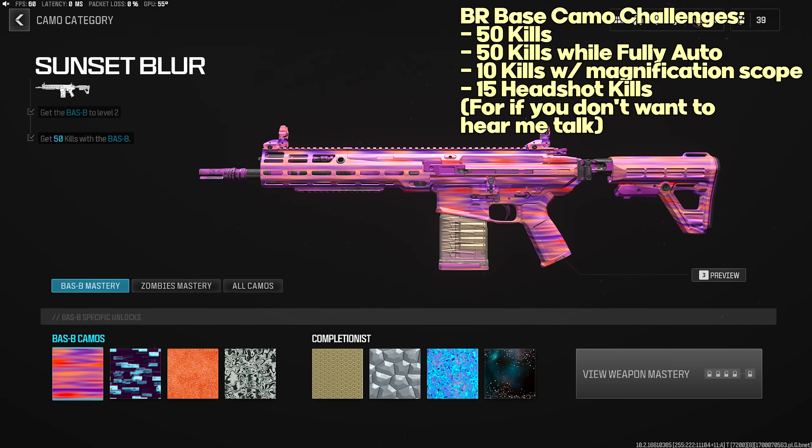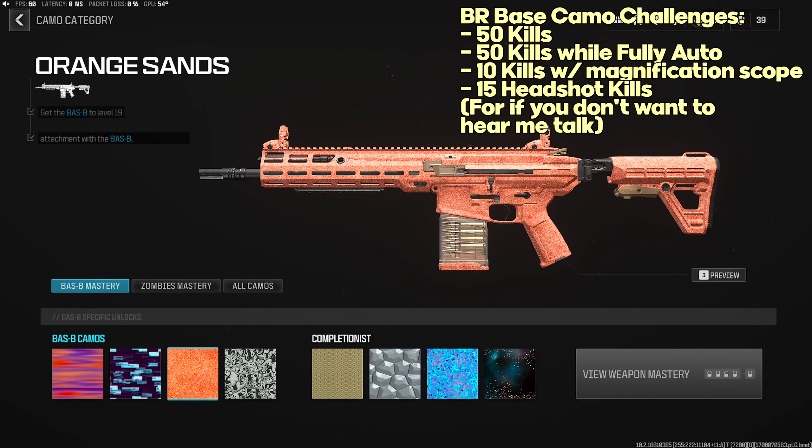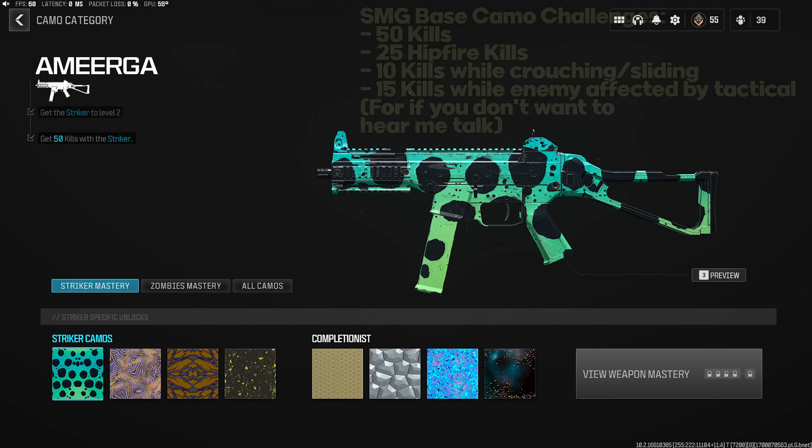Battle Rifle base camo challenges are the same for each: 50 normal kills, 50 kills while fully auto (all battle rifles are currently fully auto so no worries there), 10 kills while using a magnification scope (the Slate Reflector works for this), and 15 headshots.